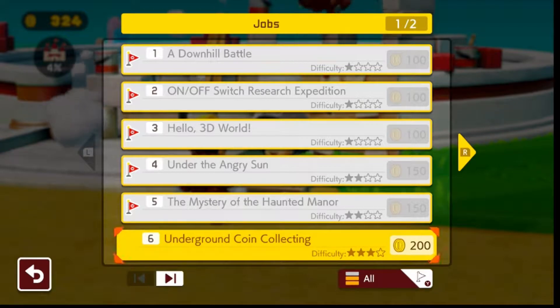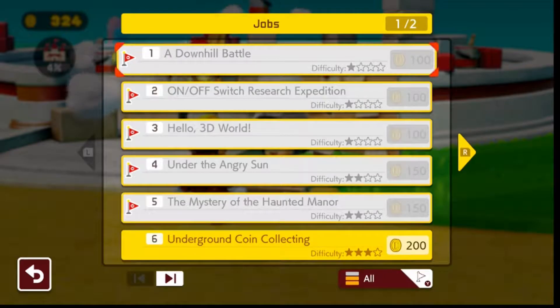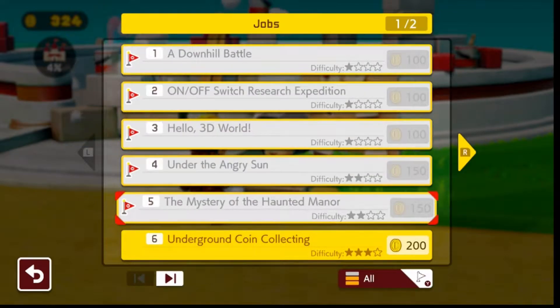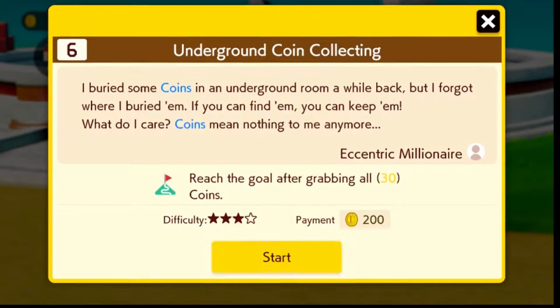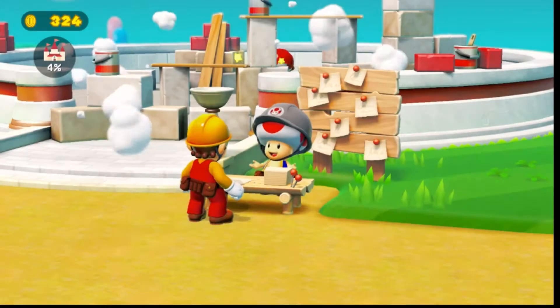Alright, let's do underground collecting — eccentric millionaire. I buried some coins underground but forgot where I buried them. If you can find them... why do I care? Coins mean nothing to me anymore. Eccentric millionaire. Oh, this one has a mission thing. Alright, let's do this.